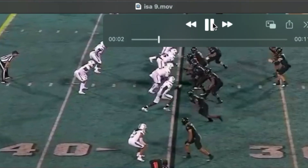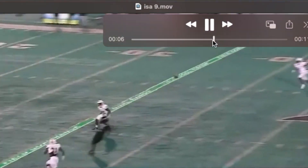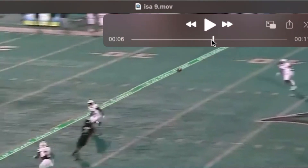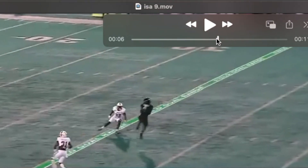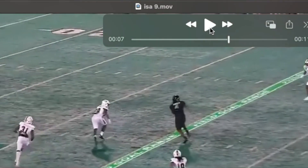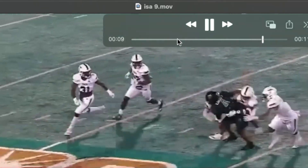We get Isaiah again as the inside number two receiver, getting open in between the second and third level. We see once again him jumping for this football — doesn't need to. It hits him right around his belt line or just above it. I'm not positive that if he stays on his feet he's able to extend his hands, split these defenders, and make more yards after the catch. It also gives this defender a chance, as he's in the air coming down and restarting, to catch up and cut that angle off.